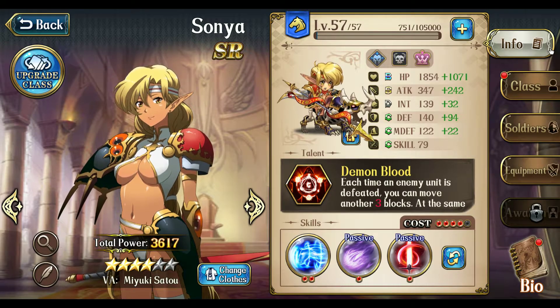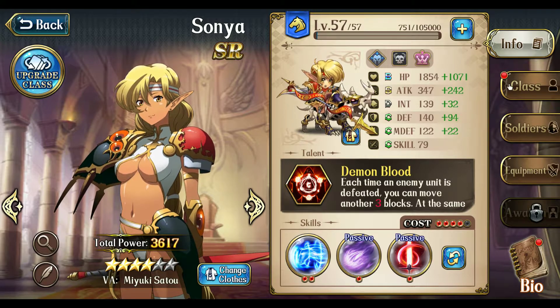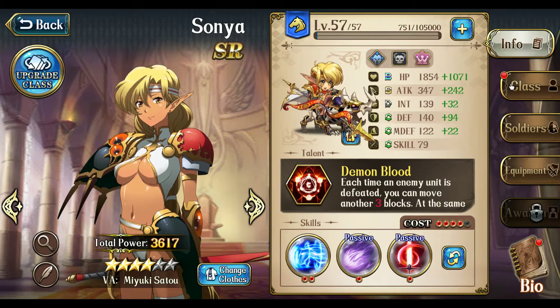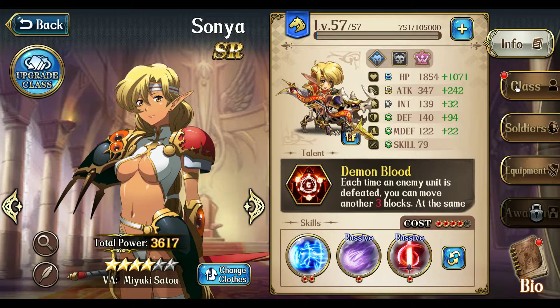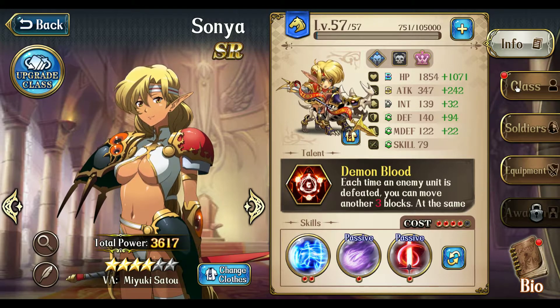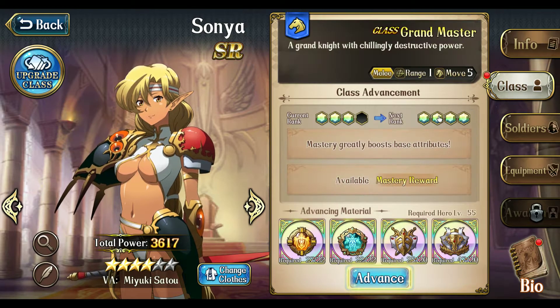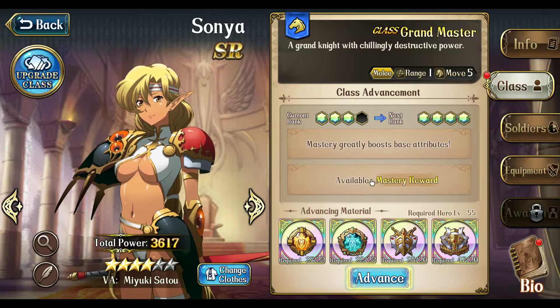Hello everyone, this is Slashhot. Right now I have Sonia at level 57. I've mastered a few other characters: Ledin, Cherry, and Luna to class mastery. Finally, leveraging some farming of material in Time Rift as well as accumulating Guild War rewards, I have just enough to upgrade Sonia and hoping to use her in the upcoming fight with Valkyrie.